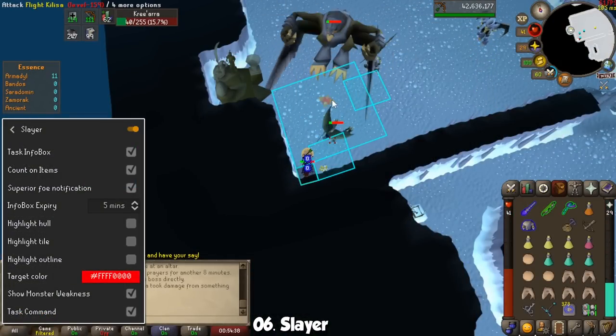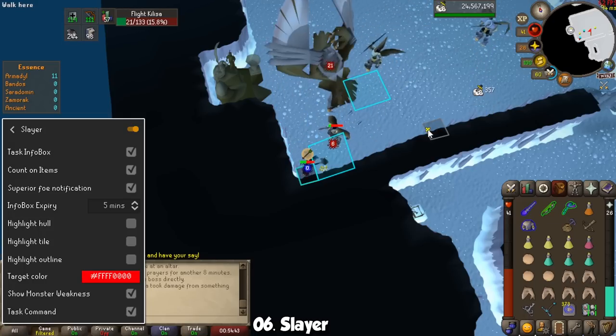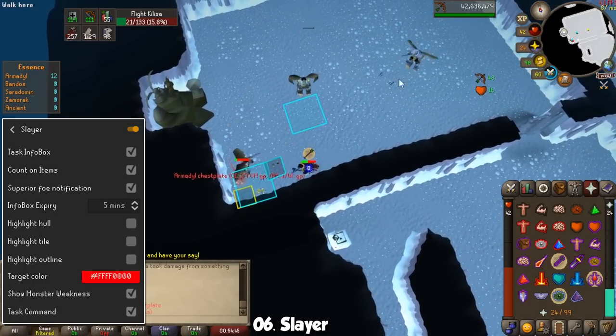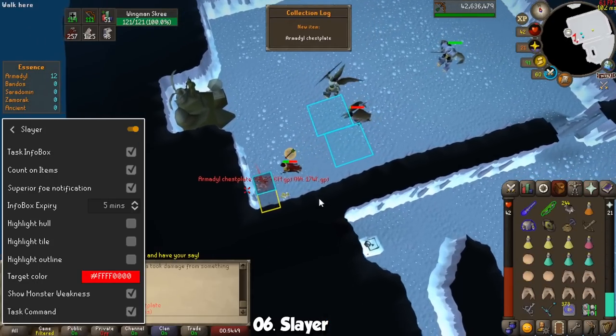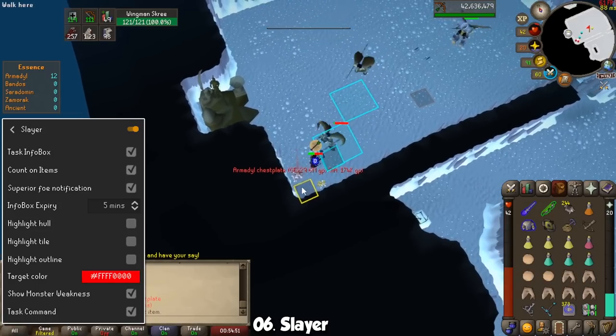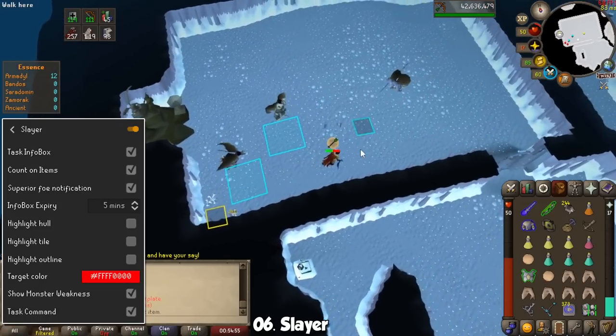When you turn it on — which you should leave on for as long as you use RuneLite — you will have information related to your task readily available at all times. You can see how many monsters to go, get notified for a superior spawn, and in case you don't have a Slayer helmet or a gem on you, you can type !task to see what you need to slay.